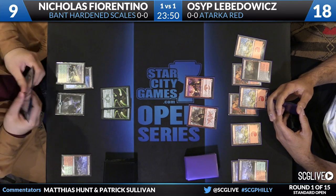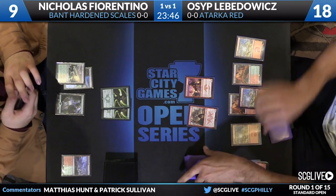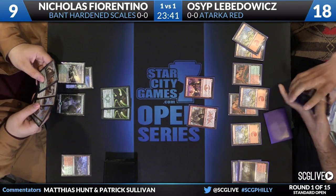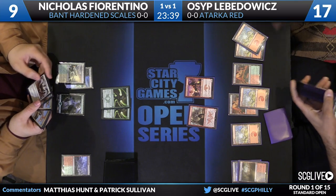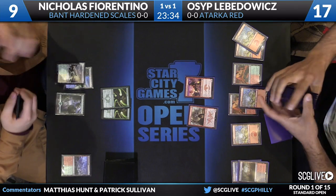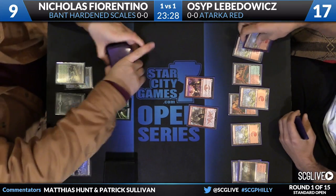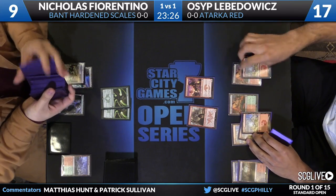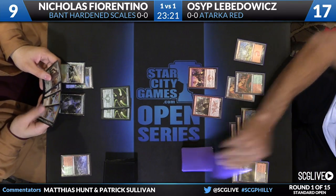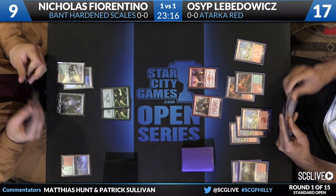Very sharp play from Levodovic — does not attack, understands that Fiorentino likely has Surge of Righteousness in hand. It's very bad news for Osip if he allows Fiorentino to kill one of Levodovic's few threats. If a land-screwed Fiorentino wants to leave up two mana and do nothing, Osip's fine just taking draw steps and trying to find more threats. He drew Avatar of the Resolute, so now he has a creature — but because he didn't have a fourth land, Fiorentino didn't deploy it. He's waiting to keep up Dromoka's Command or Surge.